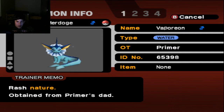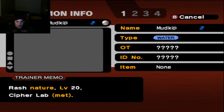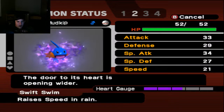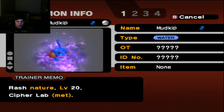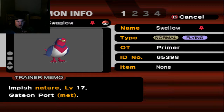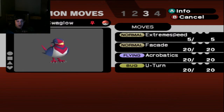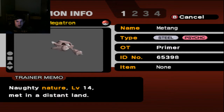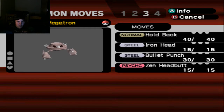We have Murdoj the Vaporeon, Rash Nature, level 25, with Storm Drain, Water Pulse, Hyper Voice, Protect, and Icy Wind. We have a Rash Nature Mudkip we're trying to get purified — about halfway there — with Swift Swim for its ability, Shadow Rush, and Water Pulse. We have our Impish Swallow, level 27, with Guts, Extreme Speed, Facade, Acrobatics, and U-Turn. We have our shiny Megatron the Metang, Naughty Nature, with Levitate, Holdback, Iron Head, Bullet Punch, and Zen Headbutt.